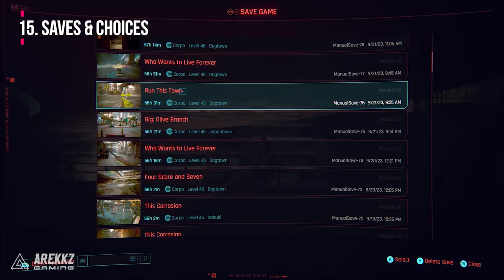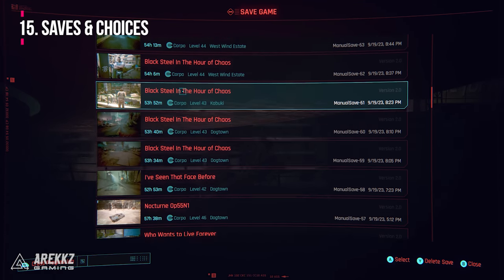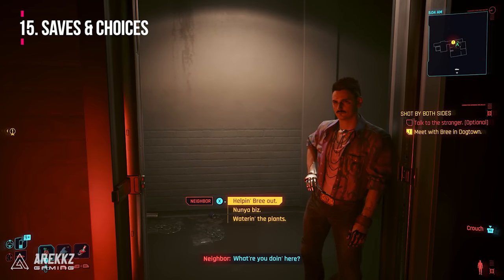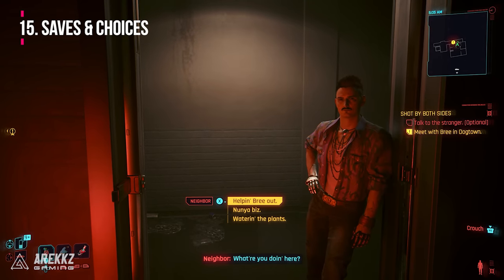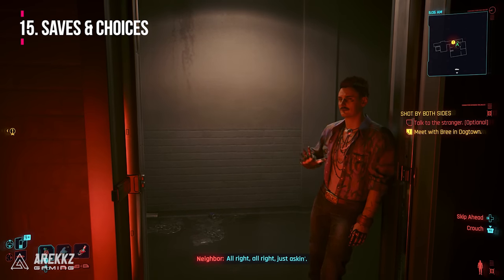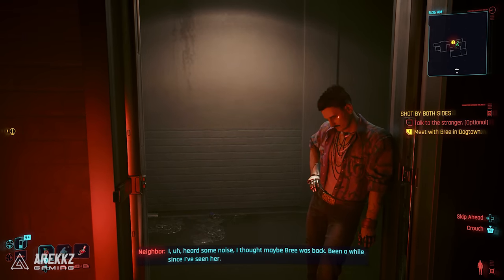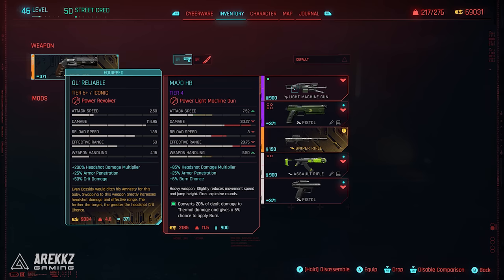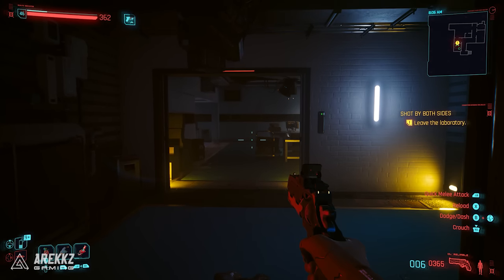We suggest you make multiple save files rather than overwriting your current one. This is particularly useful in Cyberpunk 2077 and Phantom Liberty as the game has a number of different branching paths depending on what choices you make in the story. If you feel like you made a wrong choice, you can revert back to one of those many saves and replay it with an alternate option. We also noticed that the good ending for a quest usually rewards you with a special iconic weapon, so if you've done a long quest and didn't get anything cool, you may have picked a wrong choice.